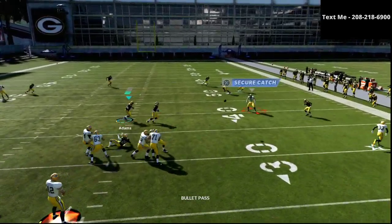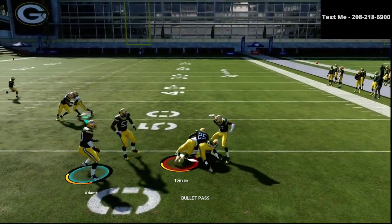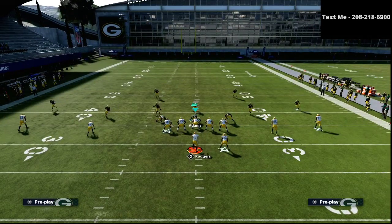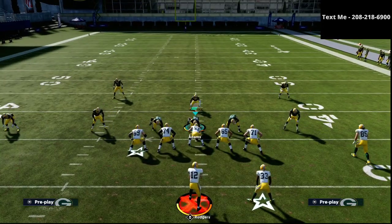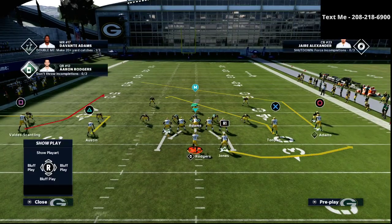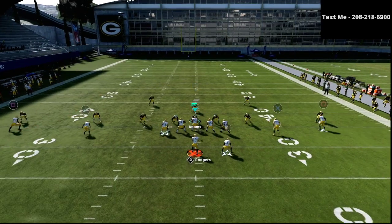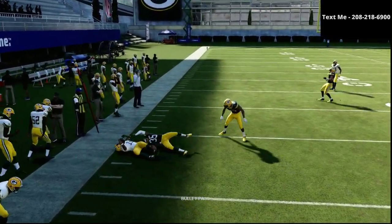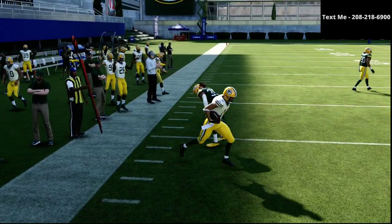If you don't want to run flat routes — because you can't RAC catch them very well — you can run out routes instead. So, for example, if they want to blitz us, instead of running a flat route, we could run a little quick out route. We see that it's open and we'll take it. It's going to get a little better RAC catch animation and a little better separation. The spread offense is super, super effective.